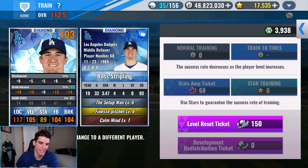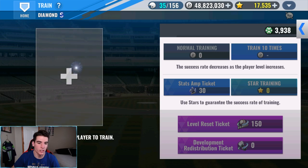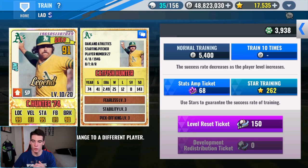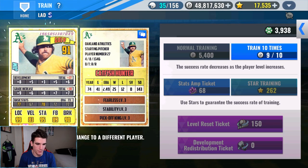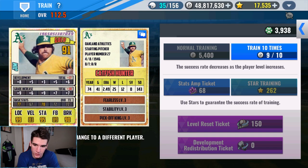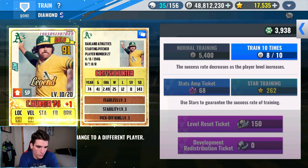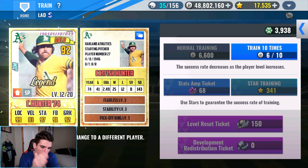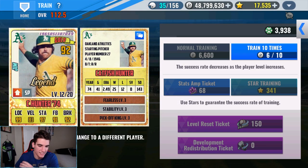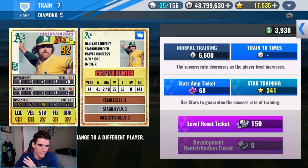Finally another success, but that was brutal — we got plus three to stamina total and went more to the right, which is not what I wanted. I wanted more velo. We'll keep going a little bit; I only have five stamina max, I'll go to six. Now let's go ahead and work on legend Catfish Hunter getting him to level 17. We'll try to get a good train and use some level reset tickets if we have to. Unfortunately, we're seeing plus one stamina, plus one fastball, plus one break — that is the last thing I wanted to see.